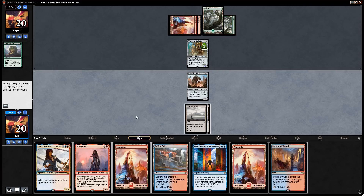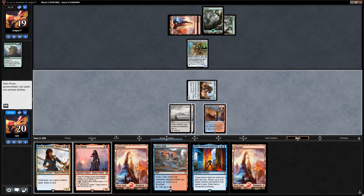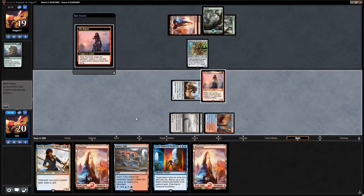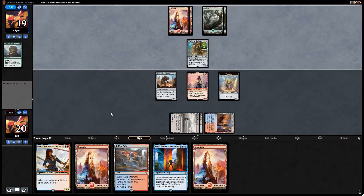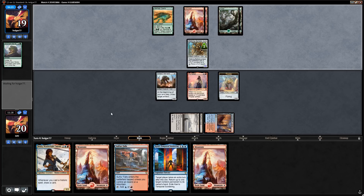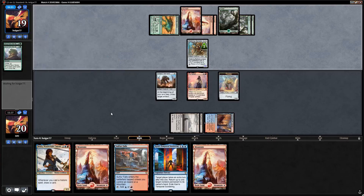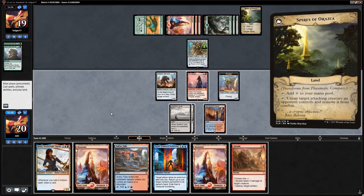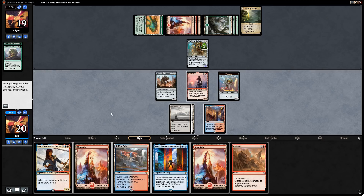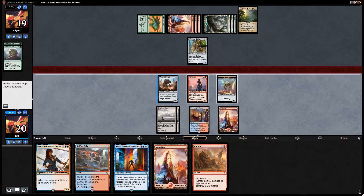Grow from the Ashes — opponent ramping. Picked up a Spirebluff Canal, attack with Voltaic Servant. Could play Jhoira before Pia but if they have removal for Jhoira it doesn't really matter — I'd rather just play on curve. Cake to Grow from the Ashes is scary since now Walking Ballista represents a ton of damage, and a Thaumatic Compass will transform right away. Drew the Abrade right on time — could just Abrade the Walking Ballista now and play Jhoira a turn later.